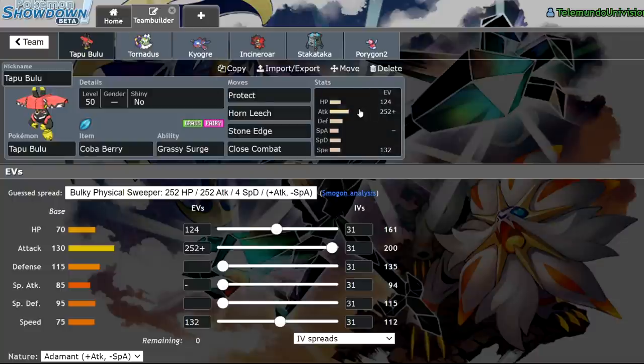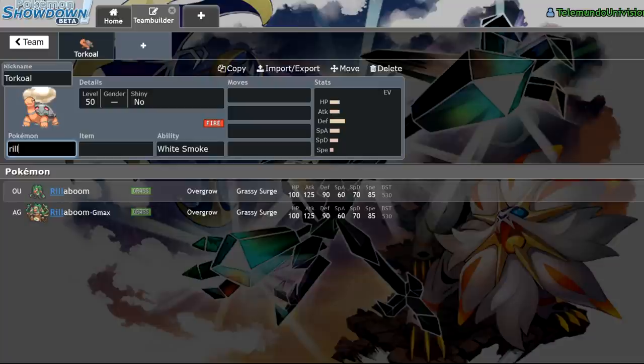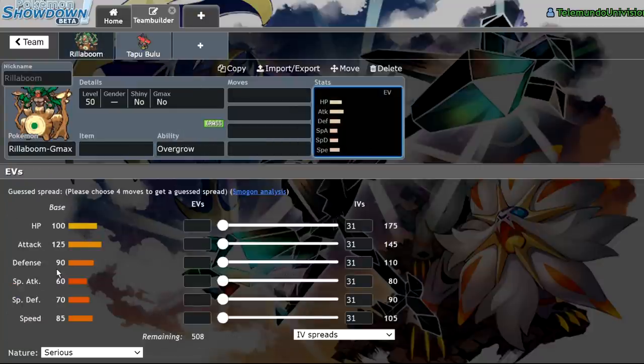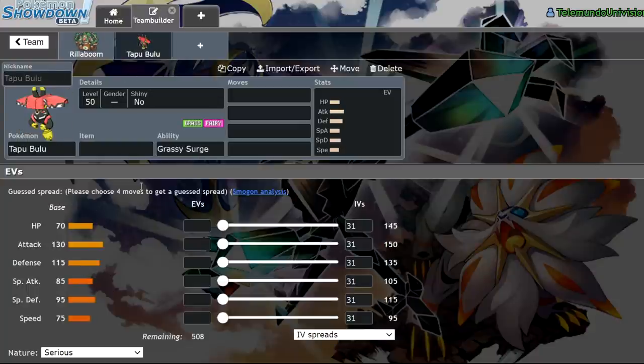So Tapu Bulu is really interesting — it's bulkier than Rillaboom. Rillaboom has 100 HP, 125 attack, 90 defense, 60 special attack, 70 special defense, and 85 speed. Tapu Bulu is 70 HP, 130 attack, 115 defense, 85 special attack, 95 special defense, and 75 speed. So Tapu Bulu is pretty much just a bulkier Rillaboom — its HP is lower but its defenses make up for it and then some, especially on the special side. However, it does sacrifice some speed in exchange for a bit more attack.